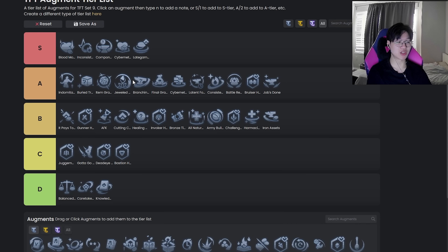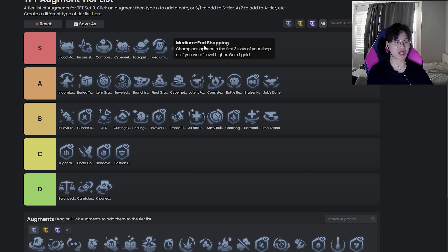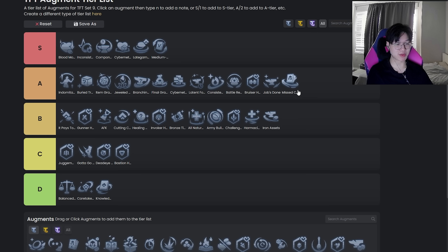Latent Forge is generally just a really solid augment — it's the Ornn 2-1 augment. Probably middle of A. Medium and Shopping is the same idea as Late Game Specialist — these two pretty much go hand in hand. Medium and Shopping is probably a lower cap but more generic. It's really strong — same thing as Specialist: if your spot for it is good, it's just broken.